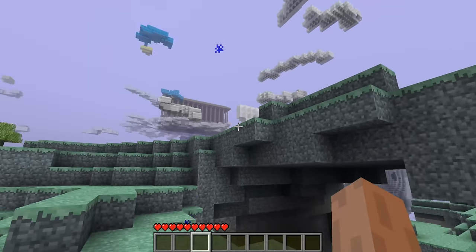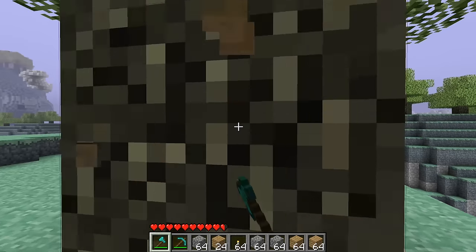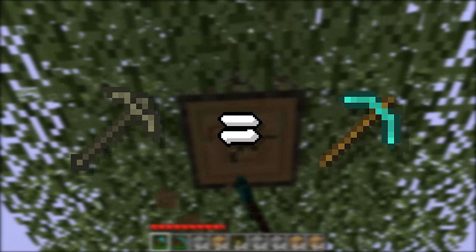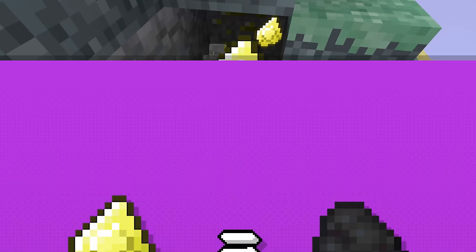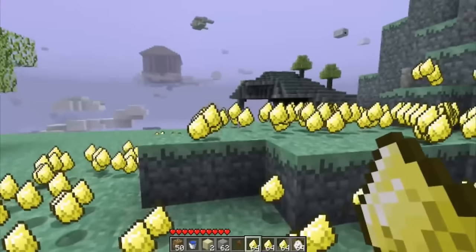Let's take a look at our first experience with the Aether. First of all, we'll need some trees so we can get some basic tools. Even the wooden equivalent of the Aether's tools will work with more efficiency than regular diamond tools will. We'll also need some torches, which is where Ambrosium comes into play, working as the Aether's coal replacement. And yes, you can eat these.